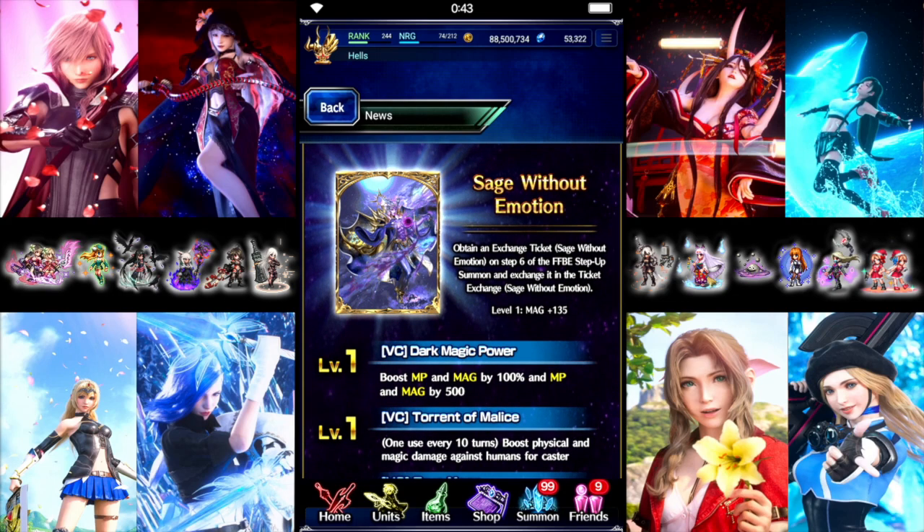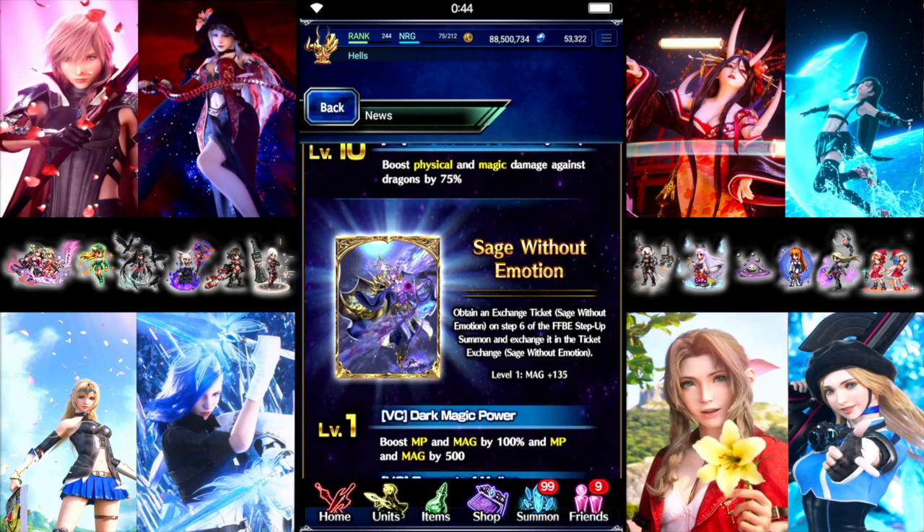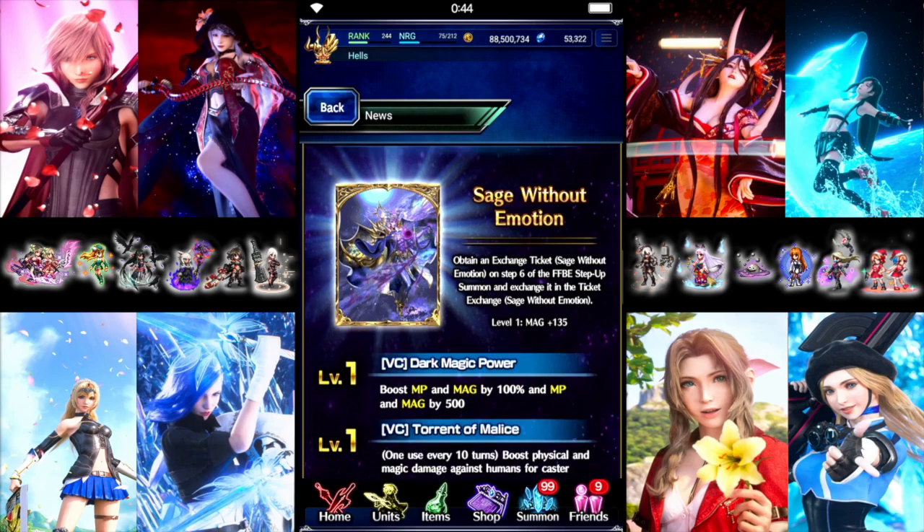For Brave Exvius only units, we'll get 30% Dark Resist and 30% Mana Reduction. So for 19k, if you don't have the Demonist card, you might want to consider picking this up for Meteor units. It's going to be a little bit less on the mana but a little more on the magic — Demonist is 120 on the magic with 500 mana, and then the same passive 100% mana and magic and 500 mana and magic. But if you don't have a good mana card, this is a chance to pick one up. No idea when they're going to bring back the old cards. Personally, I think I'm just going to run through the step up and grab the card myself, because there's been a couple of times when I wanted the second mana card.